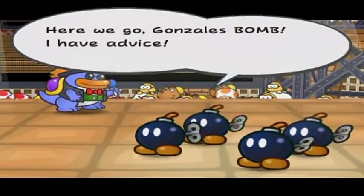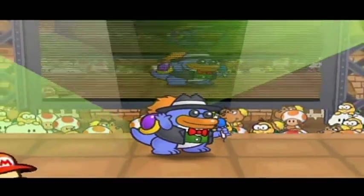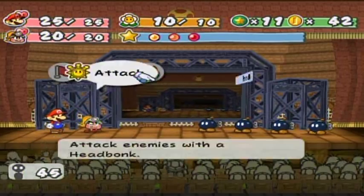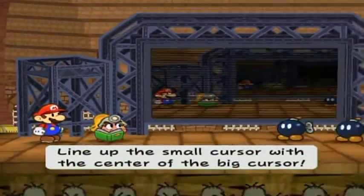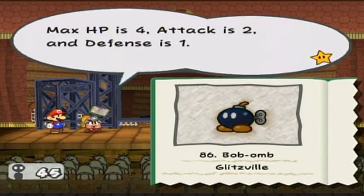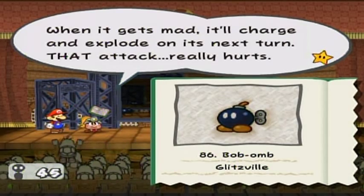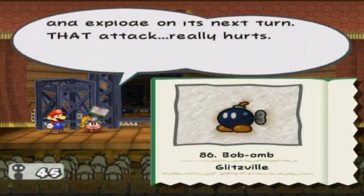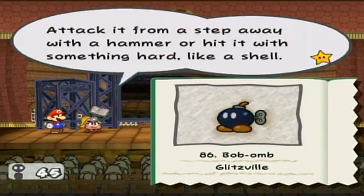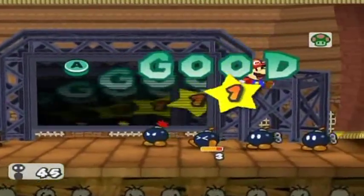This is actually pretty funny what these guys can do. I'll let them explode on me just so you can see their biggest attack, since I have plenty of HP to survive it. Tattling first: that's a Bob-omb — it attacks by blowing itself up, real smart. Max HP is four, attack is two, defense is one. A Bob-omb will get mad if you damage it — super short fuses. When mad, it'll charge and explode on its next turn, and that attack really hurts. If it's mad, it'll blow up at the slightest contact, so don't attack directly. Use a hammer or a shell.